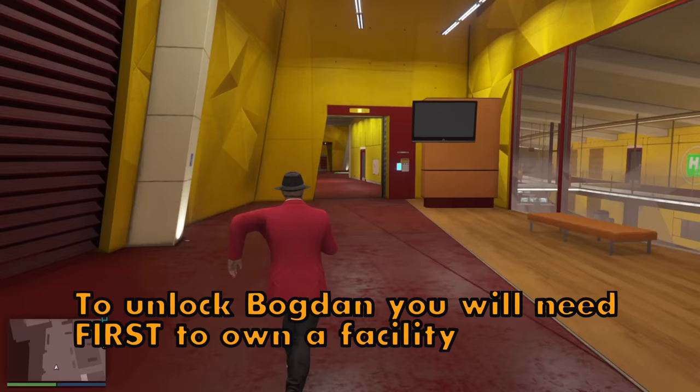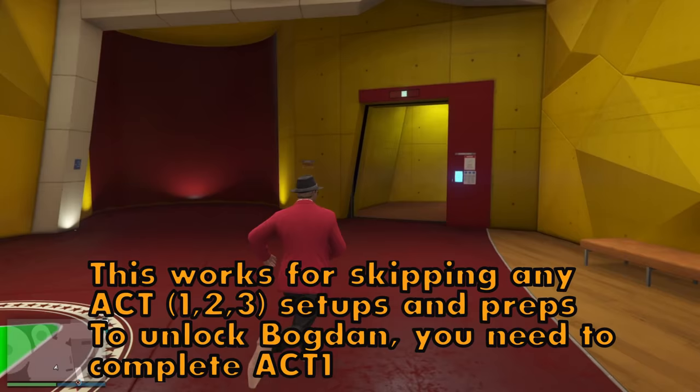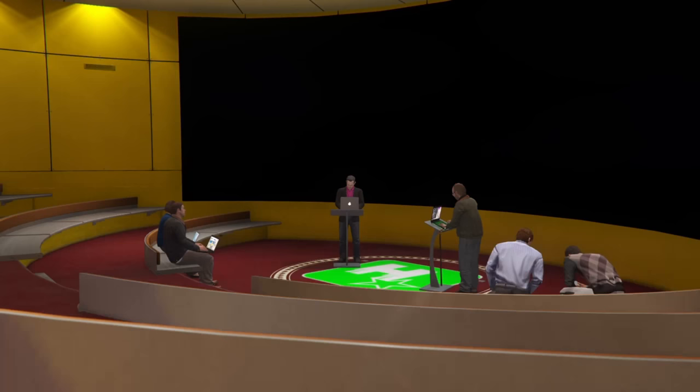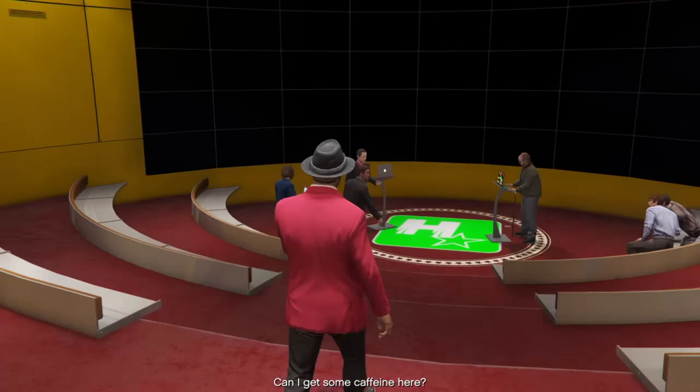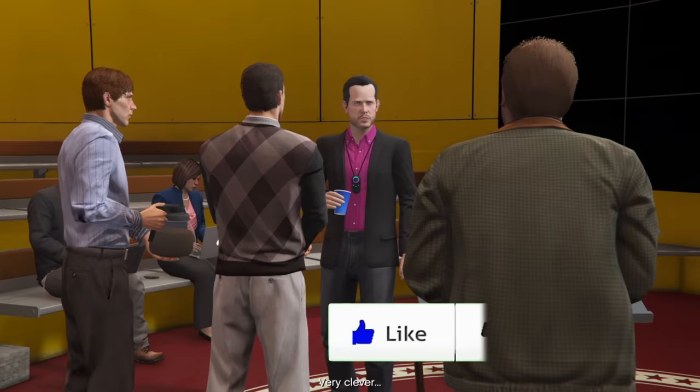First, you need to own a facility, which gives you access to the heist planning room. There are three acts: act 1, act 2, and act 3. The Bogdan Heist is the finale for act 2. You first need to unlock and skip the setups for act 1, do the final mission, then go into act 2, skip the setups for act 2, and the final mission for act 2 will be Bogdan.